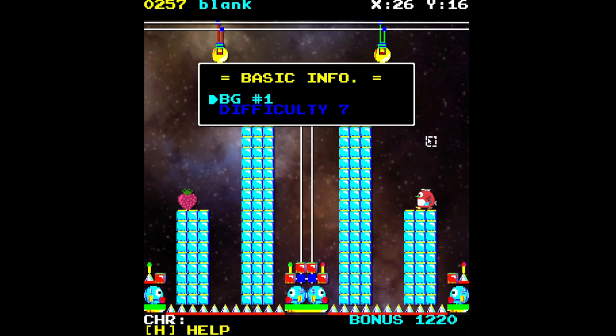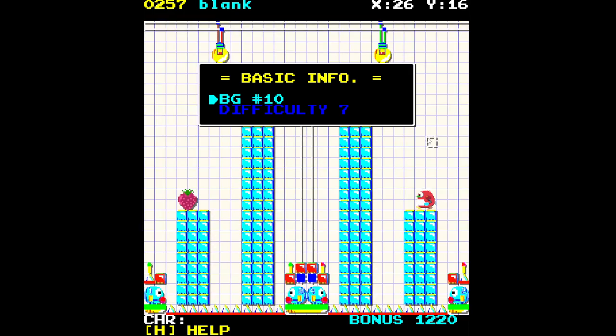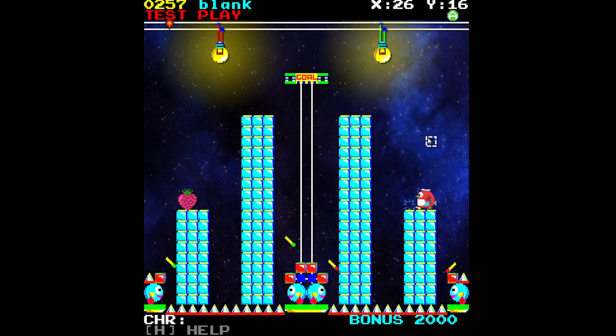Look — it says difficulty 7! I'm pretty sure I did not set that on purpose — oh well. Let's decide on a background. I like the blue — there's already a little bit of blue in this level with all the ice blocks, so let's go with that, it's a nice visual aesthetic. And let's give it another run.